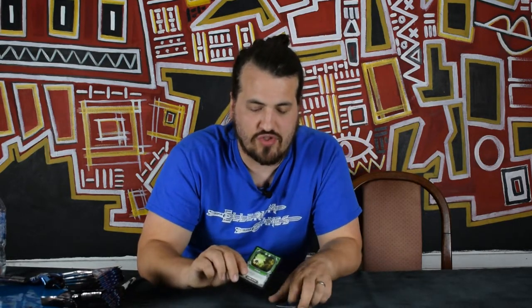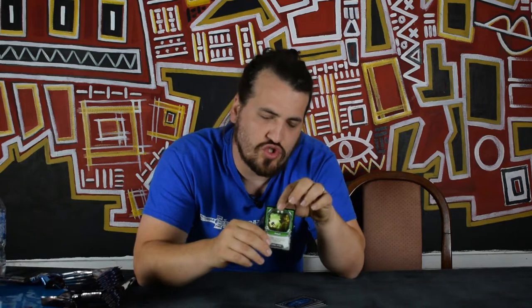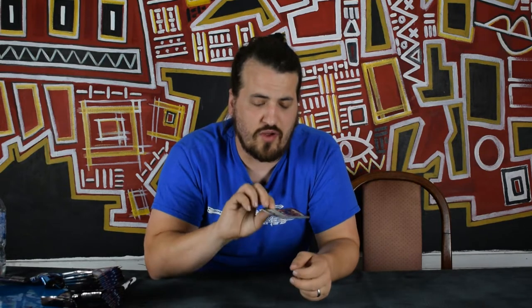We have a combo card. In the game, cards have two choices — they have action, which usually have one symbol, and combo, which have jewels. When you play a combo, you remove the cards that pay for it from your hand. That's how you put it.